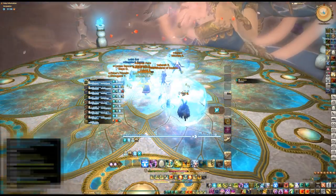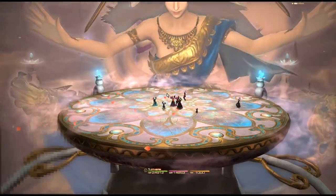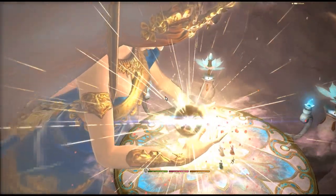Eventually Lakshmi will seduce all players and attempt to place them in her bosom. This is her ultimate and players will need to use their duty action button to survive the attack. Remember, if you don't have the Vril to use the button, run into a bubble first to replenish your Vril.